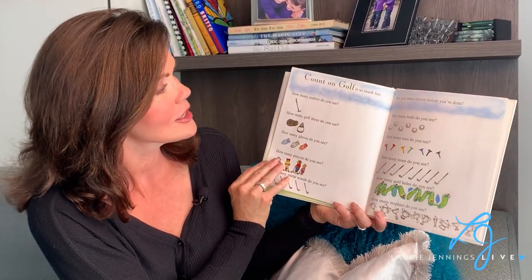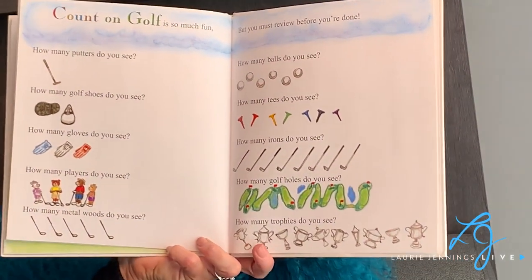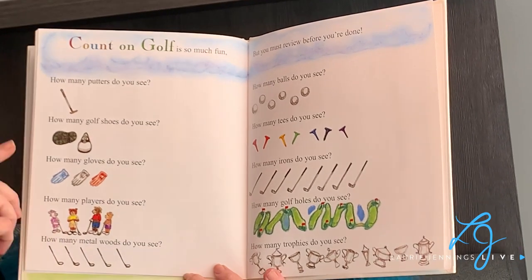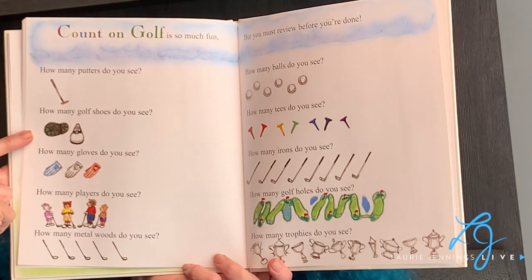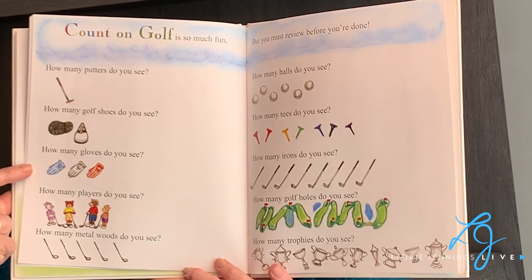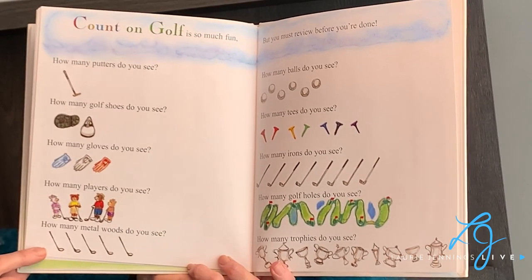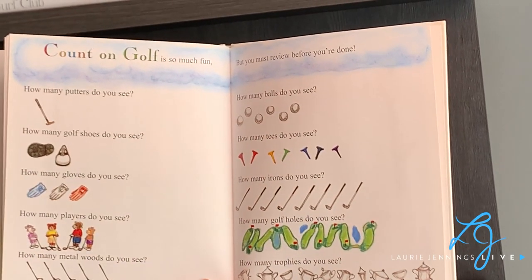Count on Golf is so much fun, but you must review before you're done. And maybe if we zoom in tight, you can review with your parents. How many putters do you see? How many golf shoes do you see? Count them. How many gloves do you see? Do you remember red, white, and blue? How many players do you see? How many metal woods do you see? How many balls do you see?